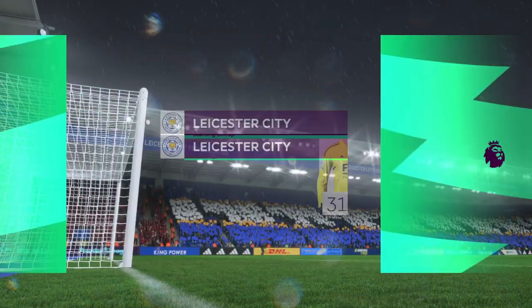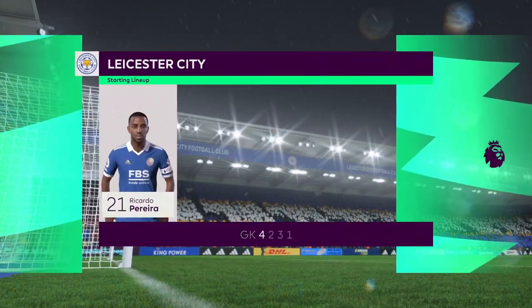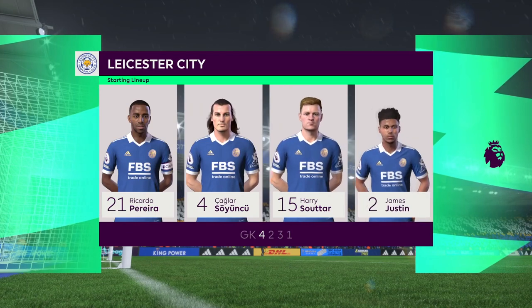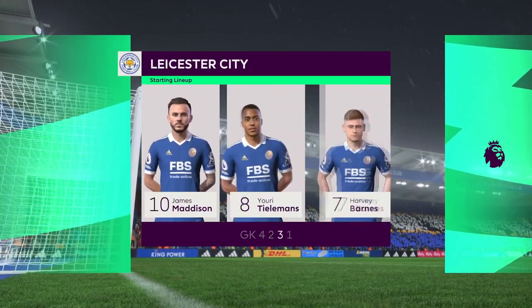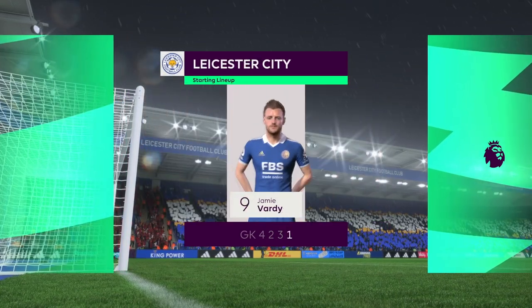And the line-up for Leicester City. They're starting with an attacking 4-5-1 formation with three players in advance of two holding midfielders. But it's important that the wide players come infield to join the centre forward at the right time.